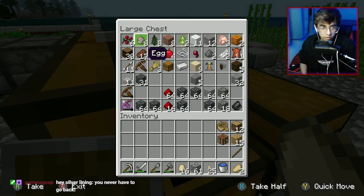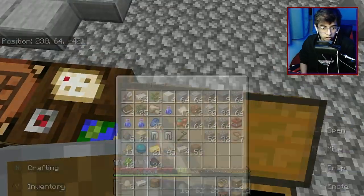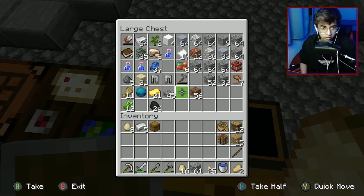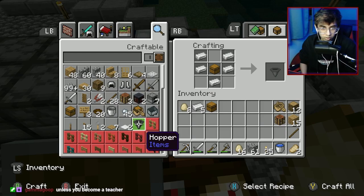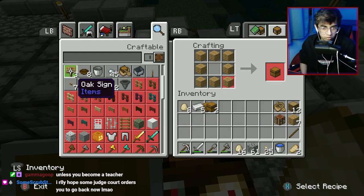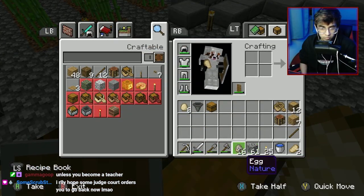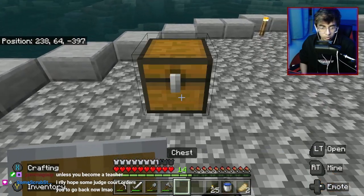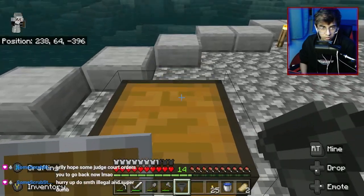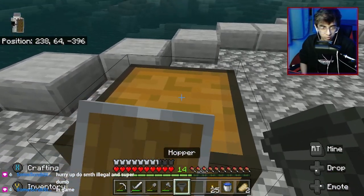We're gonna get this, get this, get this - we have a chest. Wait, I need more iron than just one - I forgot you need one chest and five iron. That's perfect. We're gonna make another chest because these eggs fill up fast. We're literally just gonna put this - wow, basic stuff and I can't even build it without messing up.